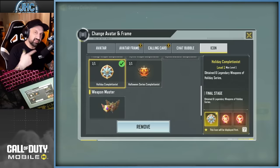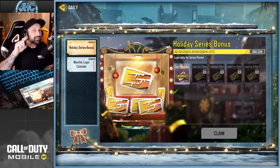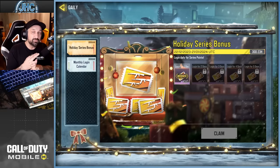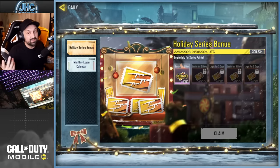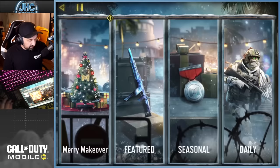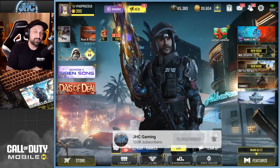Quick reminder: go grab your free spins — there's a lot. Log in every day, claim the milestones, go to the special easter egg, and grab your three free spins. If you have a COD Point remaining, five more spins for one COD Point is pretty cheap. That's it for today — hope you guys enjoyed the video, smash like, subscribe, shout out to the COD Mobile team for sponsoring, and I'll see you in the next one.